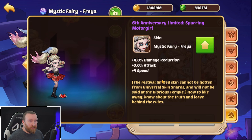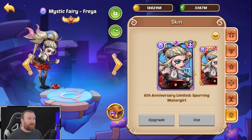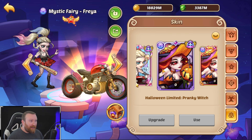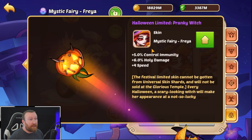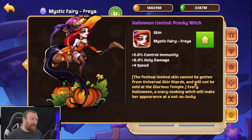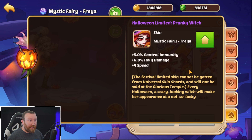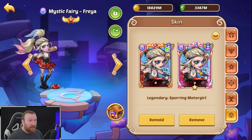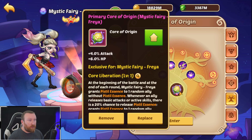She has two different skins. One is a sixth anniversary skin — tricky to get, but it has damage reduction and attack speed, which is perfect. The other is a Halloween limited skin, so they're both festival skins. The Halloween skin has control immunity and holy damage stats, which I don't really like as much — though it does look cool. The anniversary skin is definitely better in my opinion.